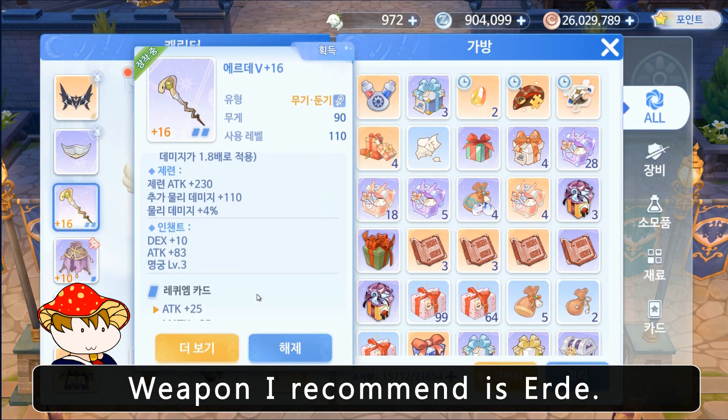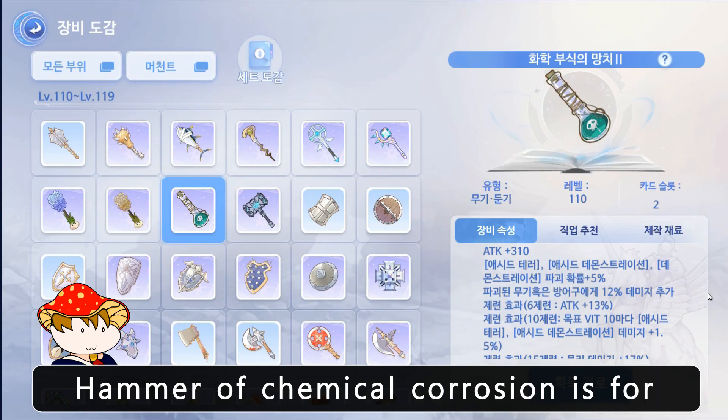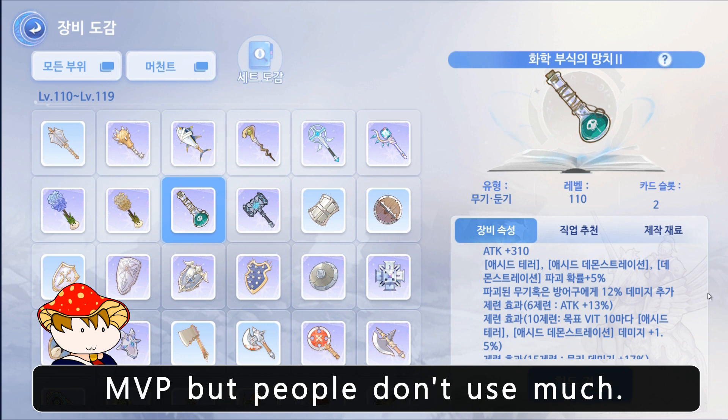For weapons, I recommend the Erday. Erday is a well-balanced weapon, so most people use it. Hammer of Chemical Corrosion is for MVP, but people don't use it much.